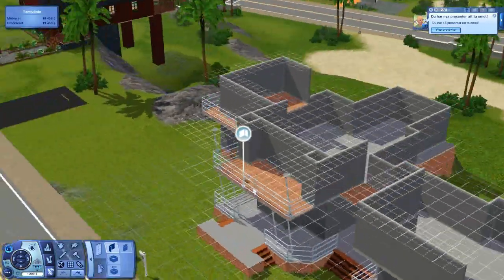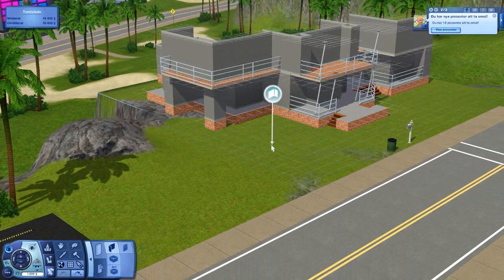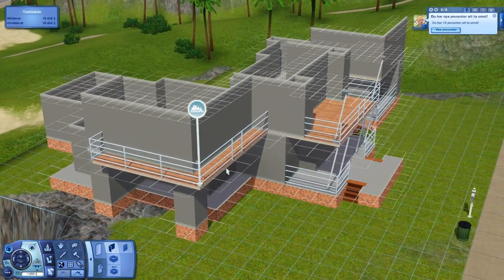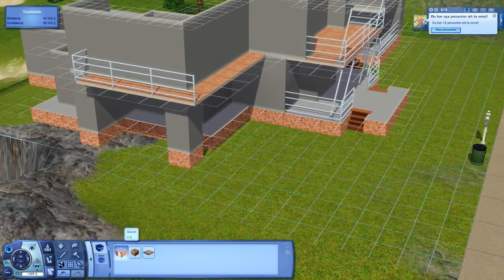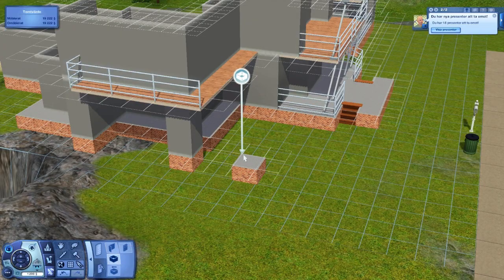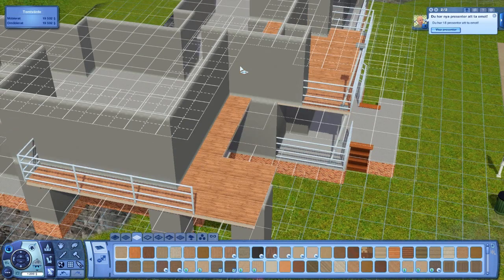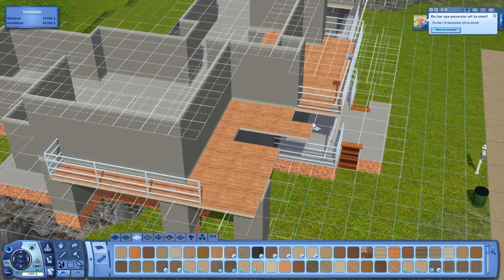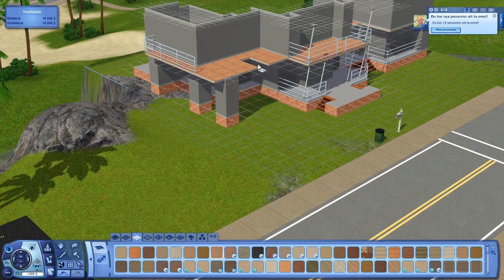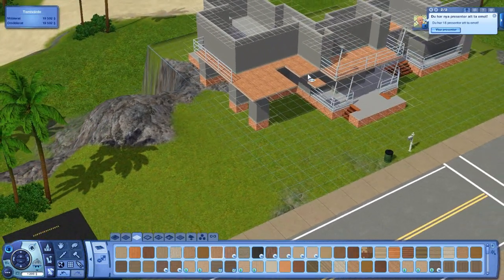We are starting up where we left off. I have some plans about this area over here because we're going to have a parking lot. I have a little idea, so we are going to delete this one and do a pillar over here. There will be a garage over here, but it will be under some kind of roof.